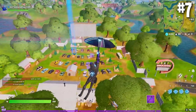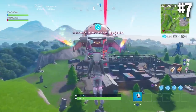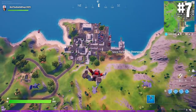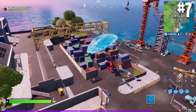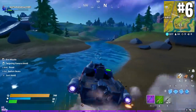Moving on to number seven, I want to talk about old locations. We had Risky Reels as an unnamed POI, but there's another thing I thought was really cool. Most of you remember the original shipping containers — one of the more iconic places in original Fortnite. Well, with the new map at Dirty Docks we actually have the shipping containers slightly returned. It's not an exact copy, but if you look at it, it doesn't get much closer — a super cool homage to one of the most memorable places in original Fortnite.